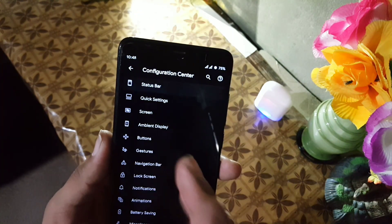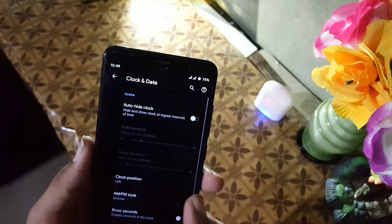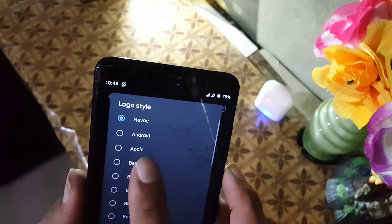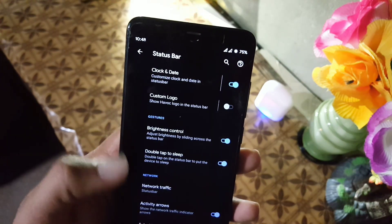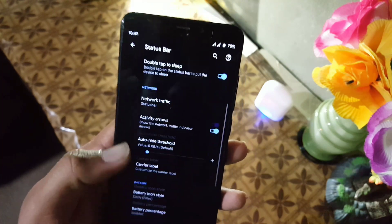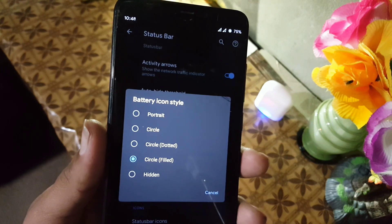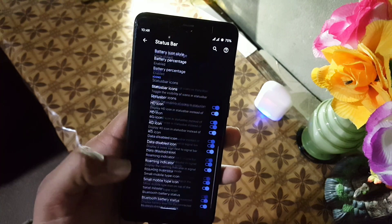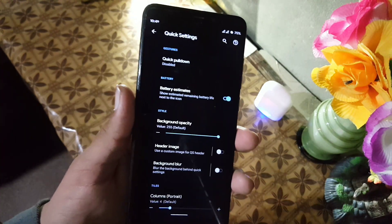In the settings we have a search bar, then network and internet, connected devices, and the Configuration Center where all customization is available. First we have status bar customization — you can change the clock style and enable a custom logo for the status bar. Then we have gestures like brightness control, double tap to sleep, network indicator, and carrier label. You can also change the battery icon style and manage the battery percentage.